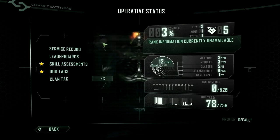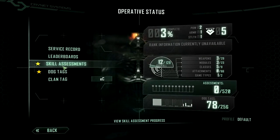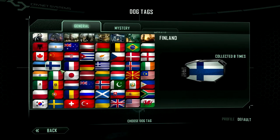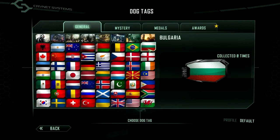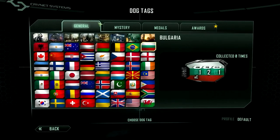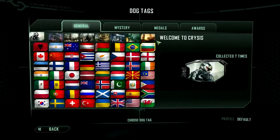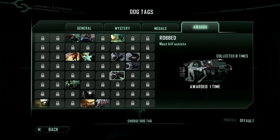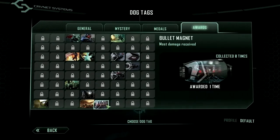Operative Status is basically your stats and barracks from Call of Duty. Dog Tags — this is your call sign. As you see, there are a lot of country flags. My country's flag is Bulgaria. You also get medals, awards, and mysteries which you can use for your Dog Tag.